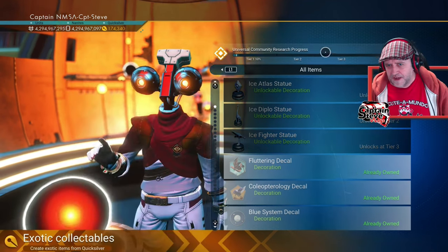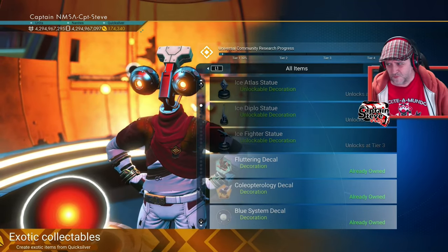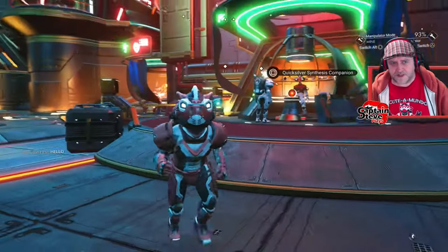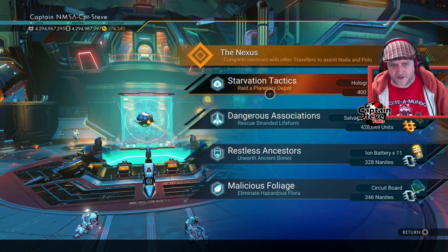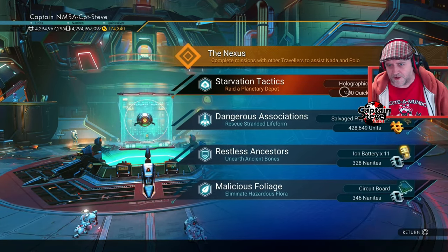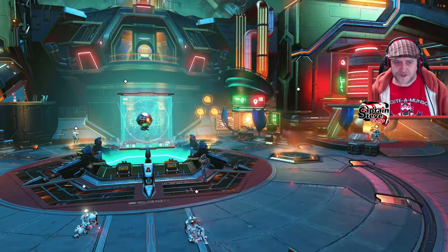It's just weird though — this bar. I'm wondering what's going to happen when we get to the end of tier three. What's going to happen with tier four? Because obviously there isn't one. Anyway, if you do need Quicksilver, you'll be running Quicksilver missions from the Nexus Cube inside the Spatial Anomaly, hitting up the one that's got the Quicksilver marker on. You're going to get 400 Quicksilver a throw.